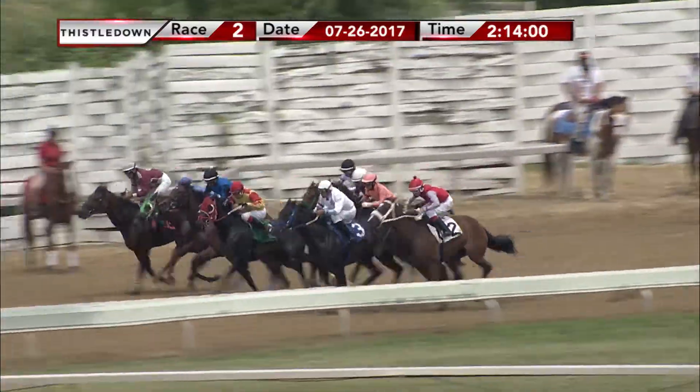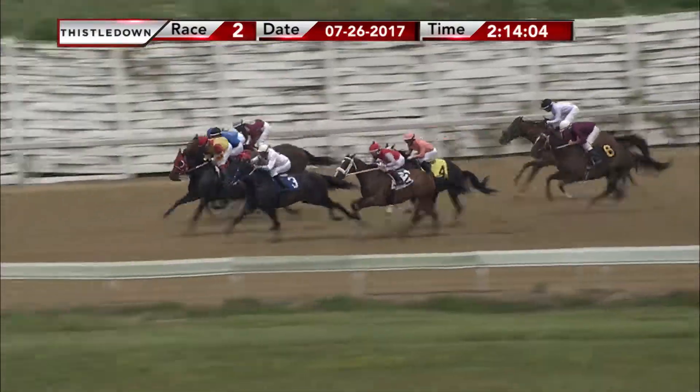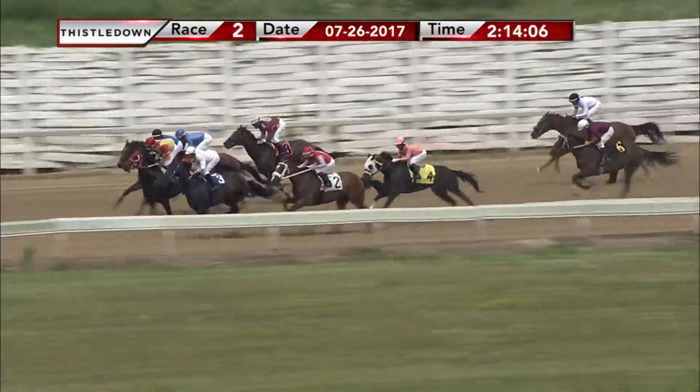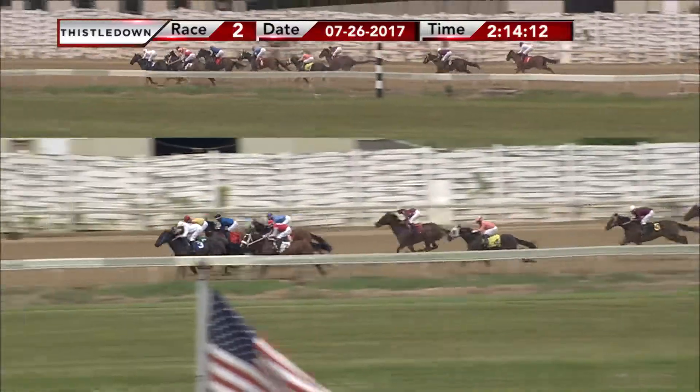And they're off. Exile on Main Street from the middle with a sharp start. Leather and Lacey has early speed. Huntington's Gift and One Classy Key are up close — a real battle for the frontier. On the inside, Brown Eyed Lady is up and on the pace as well.